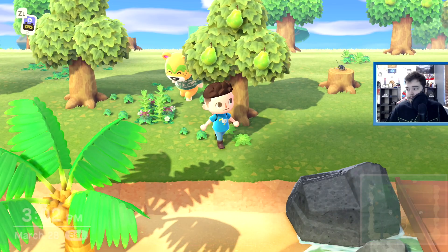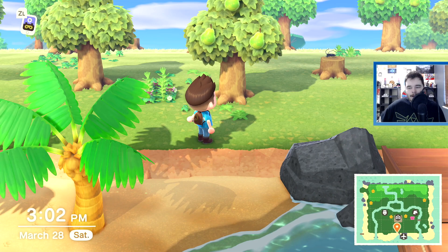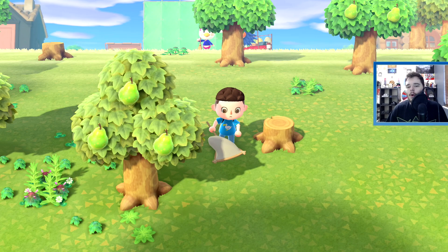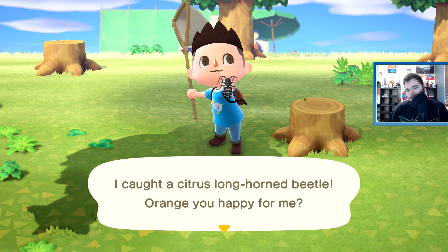And finally there we are — there it is, to the top right. This dude's naruto running over here and I really hope he doesn't go over there and scare it off. As you can see, there's the citrus longhorned beetle and it's spawned on top of the fruit tree stump. So then all you've got to do is take your net out of course, hold A on the Switch Pro controller — because why would you be playing anything else — and pause for a nice thumbnail, and yoink. Thus we have the citrus longhorned beetle. Orange you happy for me? Except this is pears, buddy.